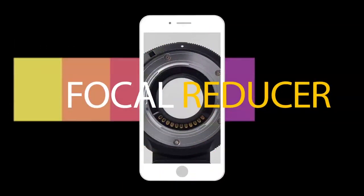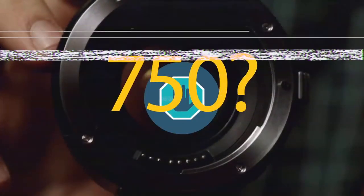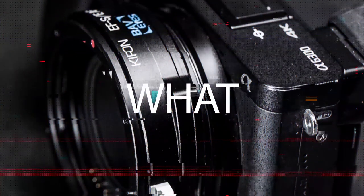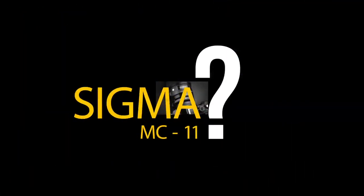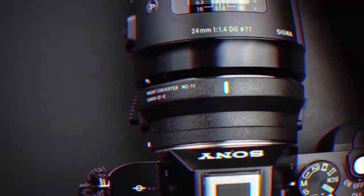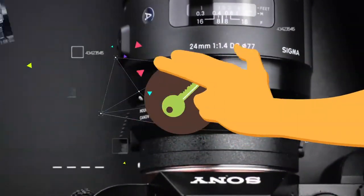When people talk about focal reducers, what do you think of? Metabones Speed Booster? $750 — ouch! What about Kipong? Terrible glass quality. What about Sigma MC-11? With limited features unless you use their art lenses.